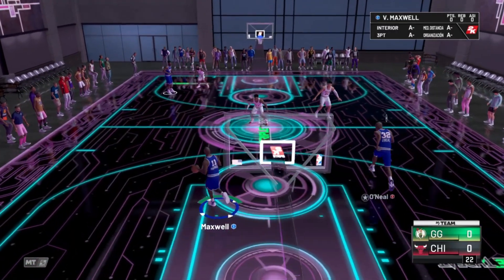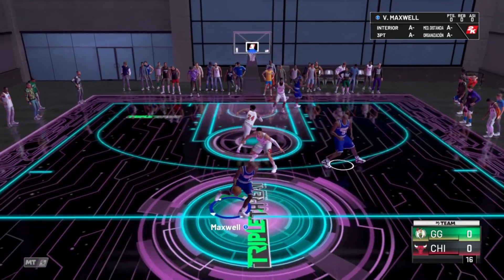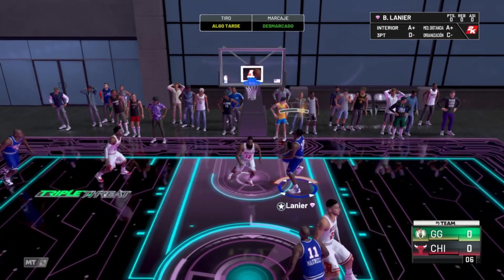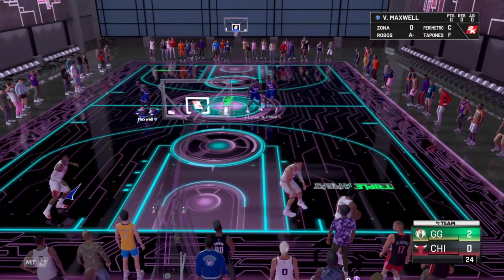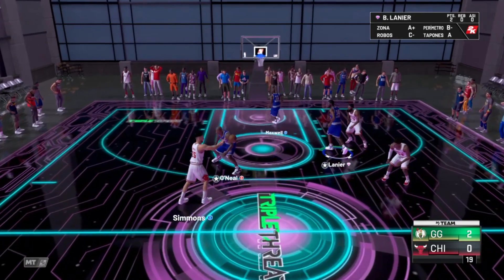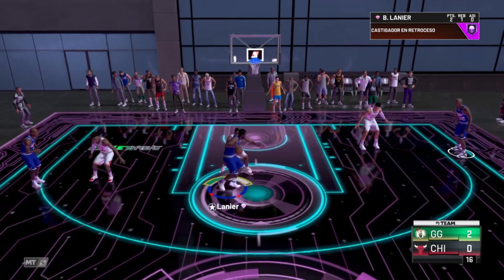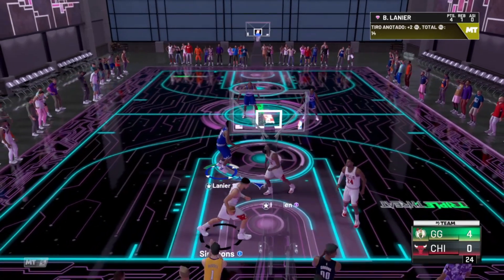Vamos a probar ahora a Lanier en triple amenaza offline, que casi es donde está más difícil la dificultad, porque ahora mismo el online está bastante asequible. Yo creo que si veis que aquí puede moverse bien, en el online te va a funcionar igual. Aquí veis en el poste que es muy dominante, tiene mucha fuerza. Tanto de 4 como de 5, como dije antes, va muy bien. Yo normalmente lo utilizo de 4 al lado de Shaq. Ahora que han nerfeado los triples, yo creo que ya es más recomendable usarle de 5 y tener un alero abierto.